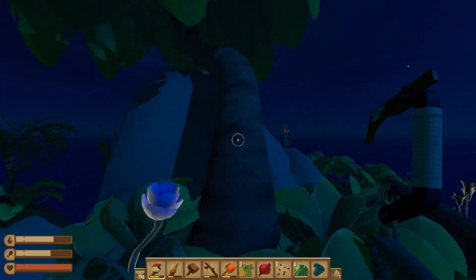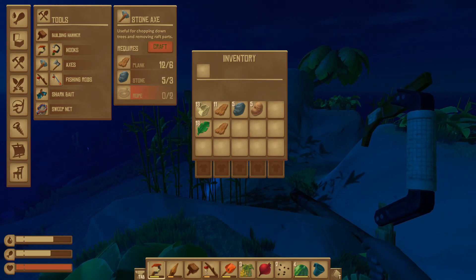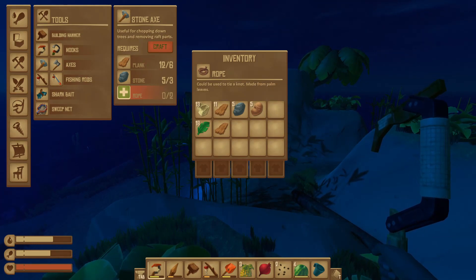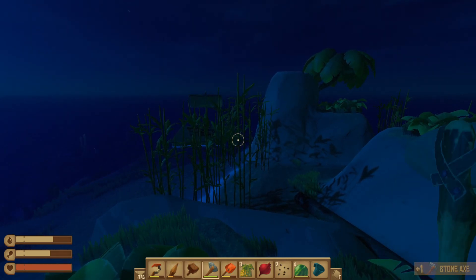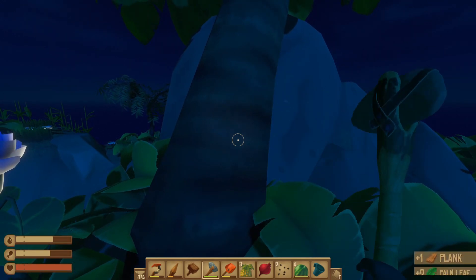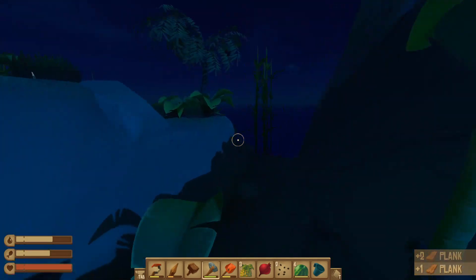Why can't I get these palm trees? Let me have a look. There are axes — useful for chopping down trees and removing raft parts. So we need a stone axe. Let's craft one of those — we'll replace our fishing rod for a minute, it's not doing any fishing. And that gives us planks, palm leaves, and a coconut. So that's how we get all our resources — we need to keep dropping off at islands.